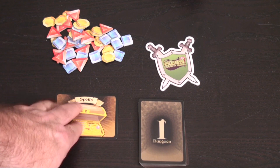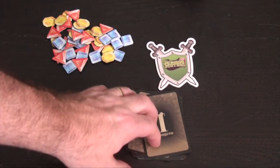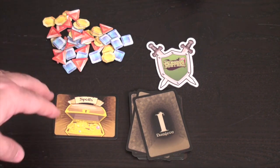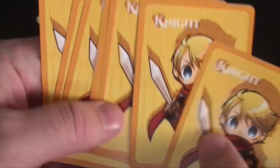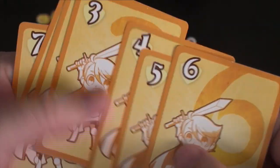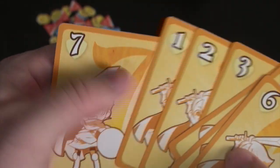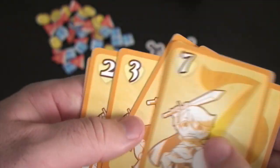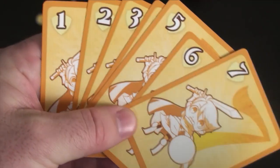What you have here is your spoil cards and your dungeon decks, which are 1, 2, and 3. For each numbered deck, you'll take one out randomly. You'll also have your little gems and diamonds. Everybody will start out with a set of cards in their own color, numbered between 1 and 7. In certain player counts, you'll remove some cards to make things work a little bit better.